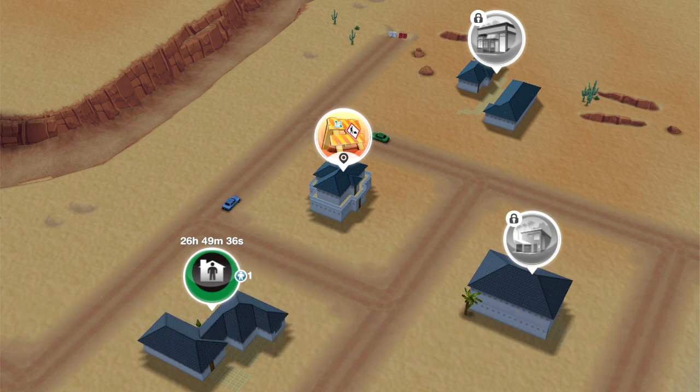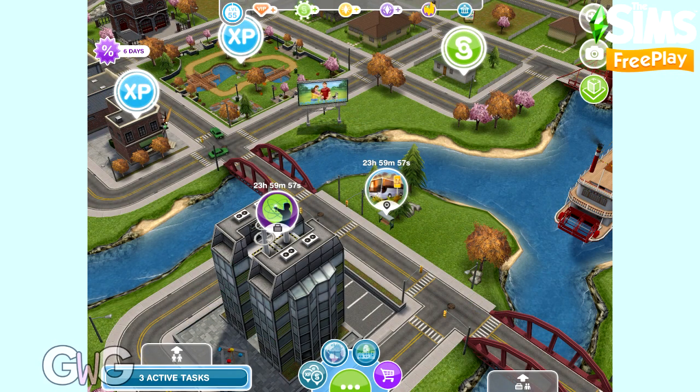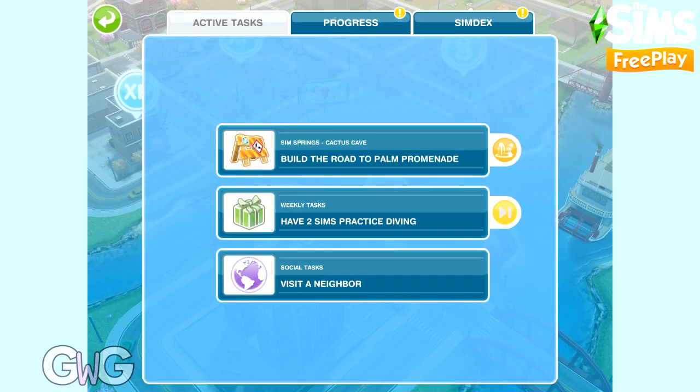Hi everyone. In today's video I'm going to walk you through all of the tasks that need to be completed for the first part of the new Sim Springs event, which is Palm Promenade. The first house is Cactus Cave. To be able to begin this event, you firstly need to have completed the Sandy Suburbs neighbourhood, which is the first one in Sim Springs.